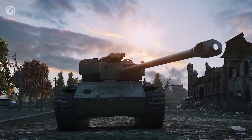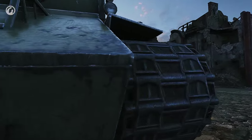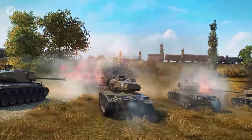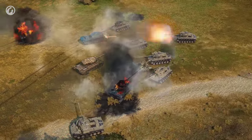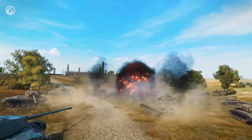The T26E4 Super Pershing is an American medium tank at Tier VIII. Since the game was released, it's been showered with universal love and bitter hatred. But its most distinctive feature always stayed the same — it was never a regular tank.